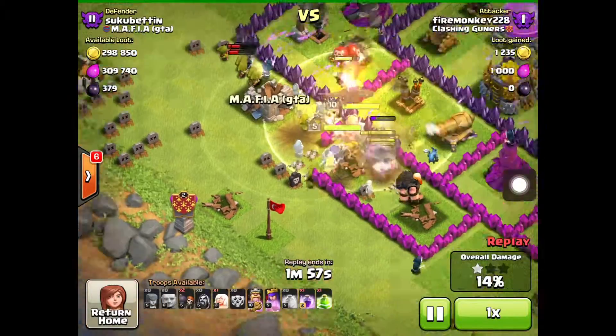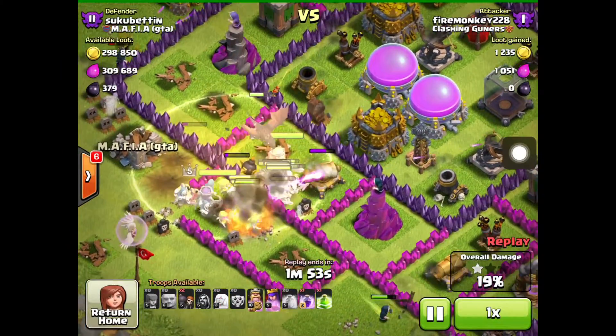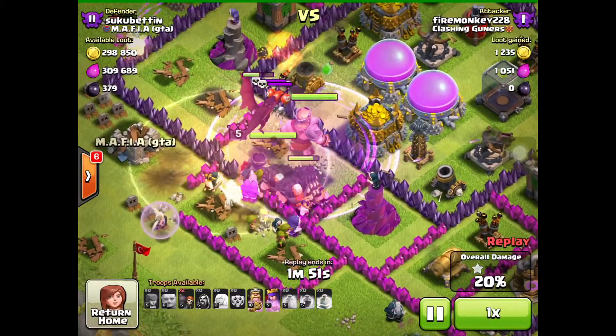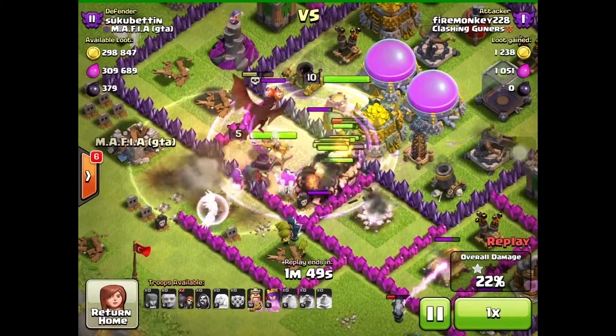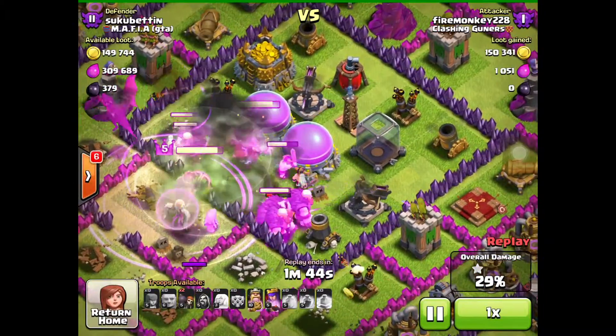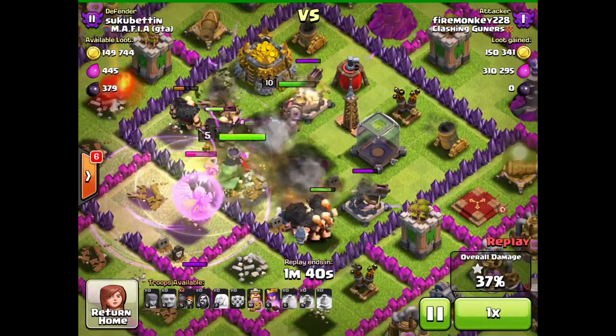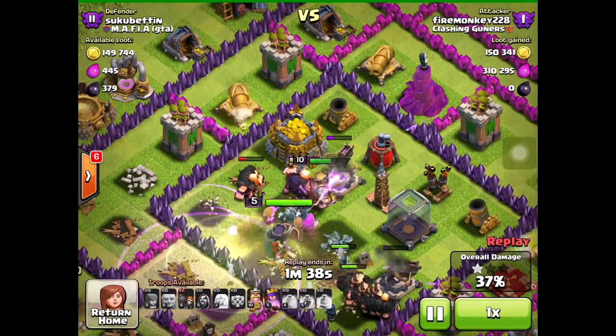Yeah, there's a dragon now. Now my healer comes in. Whenever you destroy the first air defense, put in your healer. And there you go. Look at the loot — that's an amazing amount of loot.